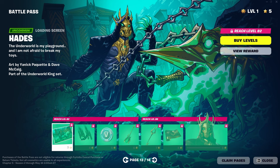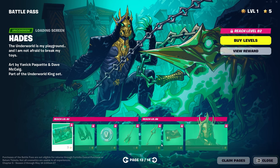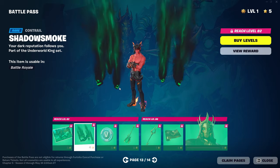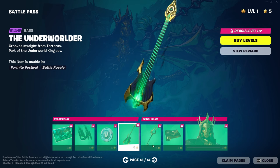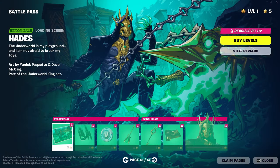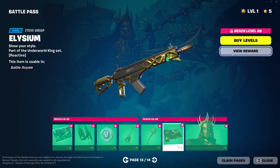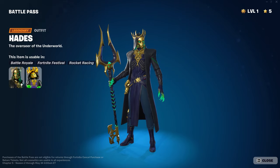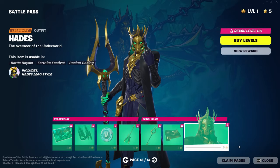Next up, we have Hades Loading Screen. Pretty good with his Mythic there. We have the Shadow Smoke Contrail, The Underworlder Base for Fortnite Festival. The Hadean Key Pickaxe. Nice little splash effect there. We have Elysium with a Reactive Wrap. And then we have Hades himself — it shows the Pickaxe as well. I look sick. Probably my favorite skin in the Battle Pass, honestly.